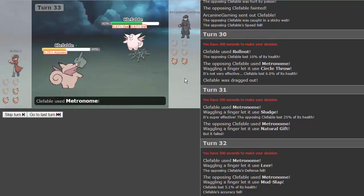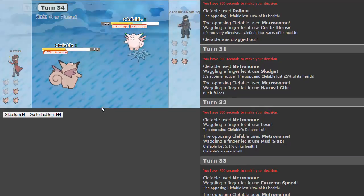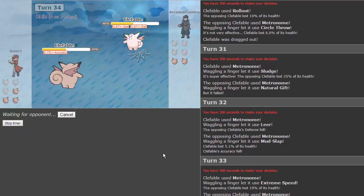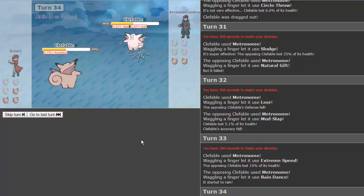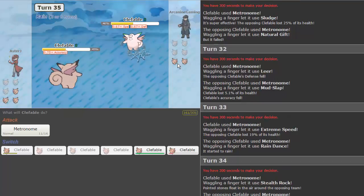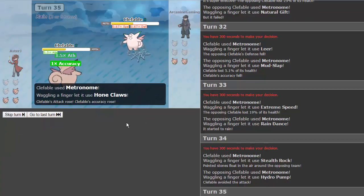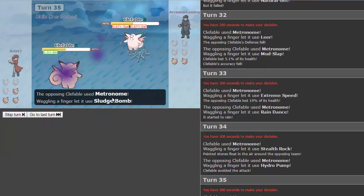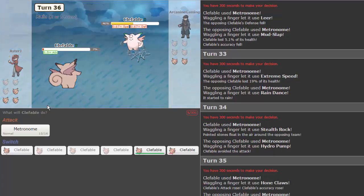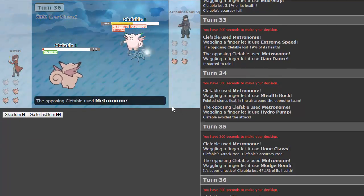He gets mudslap, lowering our accuracy — that's not good. We hit extreme speed, nice with his lowered defense. He gets rain dance. We get stealth rocks. Oh — he just got rain dance into hydro pump, and I'm pretty sure that would have taken us out. We get hone claws and bring back up our accuracy — that's really good. He gets sludge bomb but doesn't get the poison, so we still have a shot here.